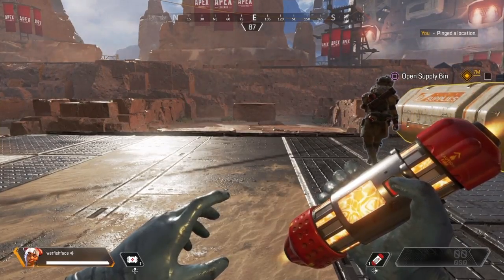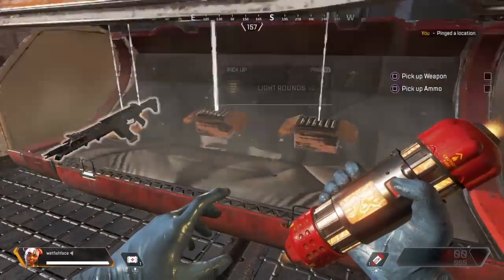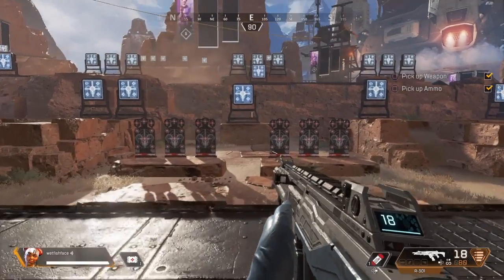Inside the supply bin, you will find a weapon and ammo. Arm yourself. The battle calls upon you. Slaughter as many targets as you wish.